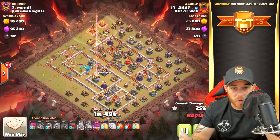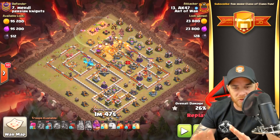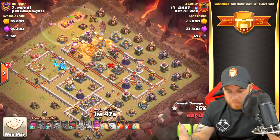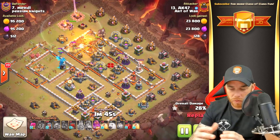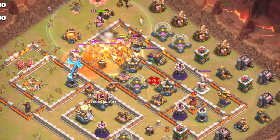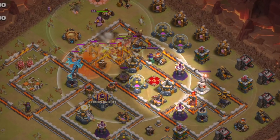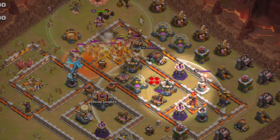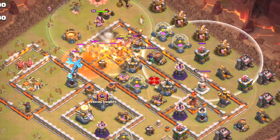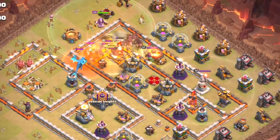All the hogs are dropped at the northern point of the base and move through. The clan castle troops are still in the air, but poison spells are dropped. A heal spell is dropped for the hogs as they move through a channel of defenses and walls that houses a clear path down through the base — expos, mortar, wizard tower, another inferno tower, and some archer towers acting as minor deterrents.